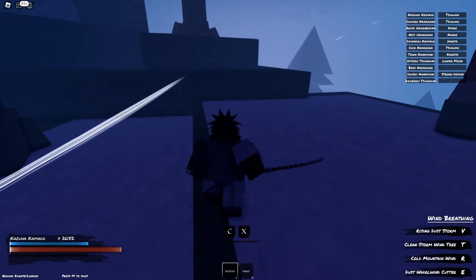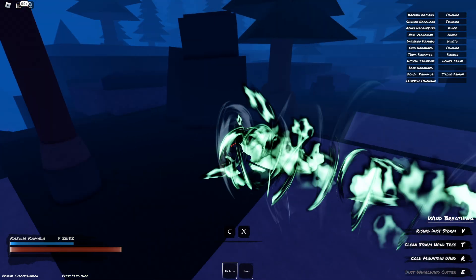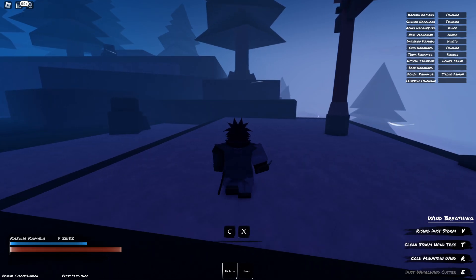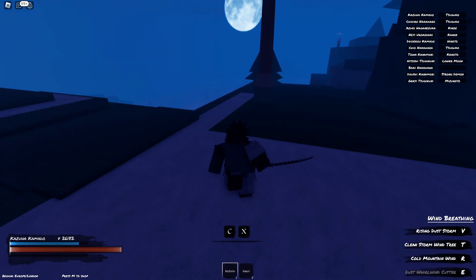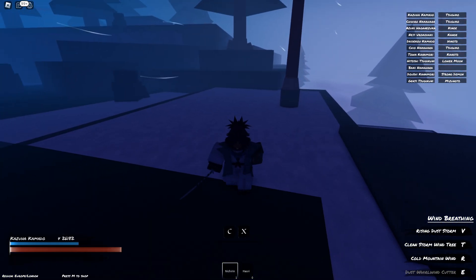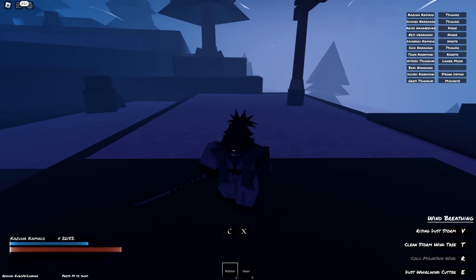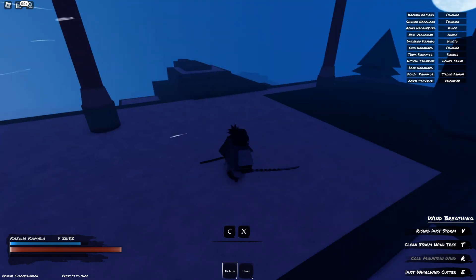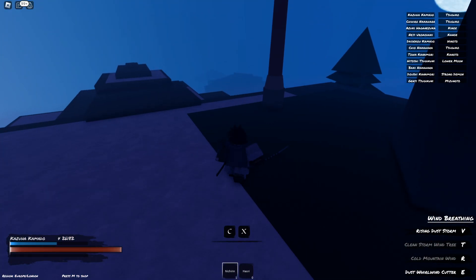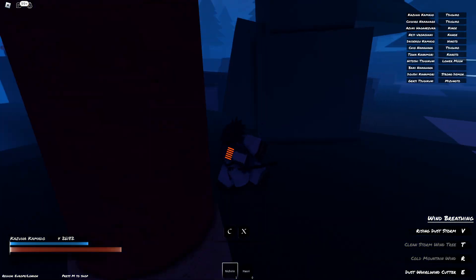Here's the E move — looks pretty clean, pretty epic, just a quick dash forward. Here's the R move — that seems pretty cool, I don't know if it's a multi-hit. Here's the T move — you dash forward and do that, pretty dope. And here's the V move.